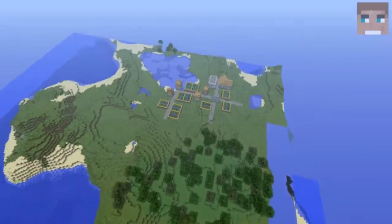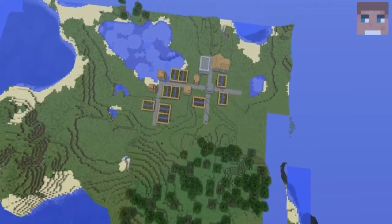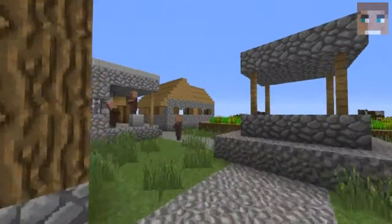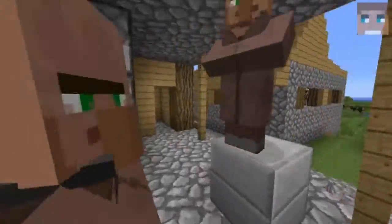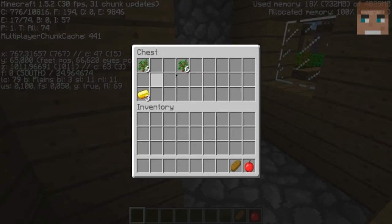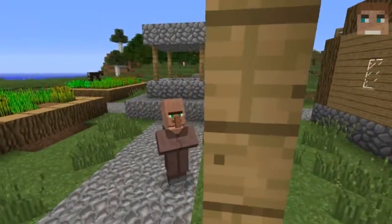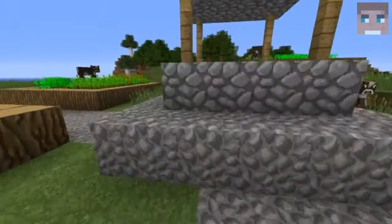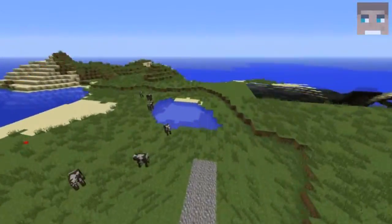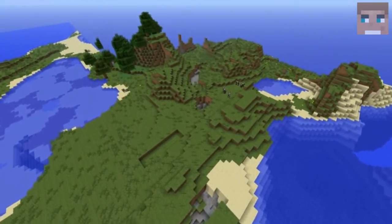As you can see right there, we got a village with a blacksmith. The blacksmith hasn't got such good stuff in his chest, but well, it's the beginning. You got one apple, one bread, twelve saplings, and three gold ingots. You got a lot of villagers around here, and yeah, you got wheat, carrots, potatoes, and cows.